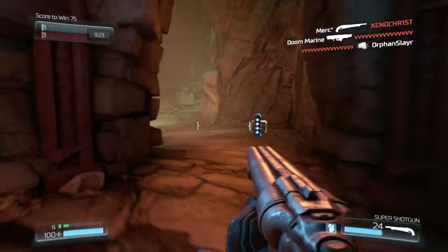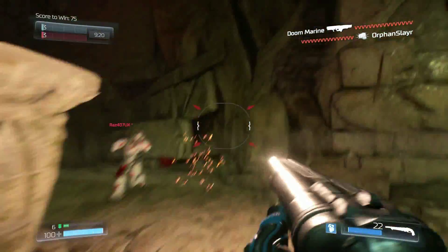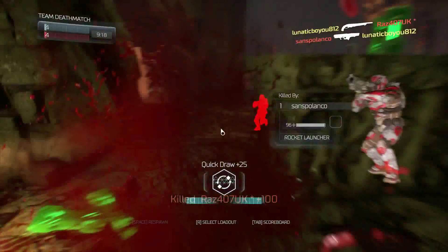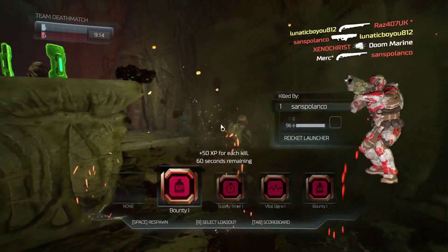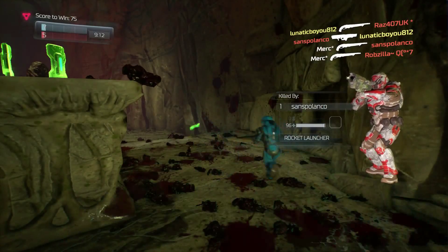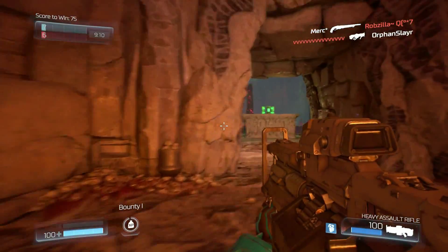Let's switch up our loadout, I'll show you some of them. Revenants — you saw me using the lightning gun and the rocket launcher. Rocket launcher, you already know. Here is the pulse rifle. Alright, where's some baddies? Let's see if we can get that.